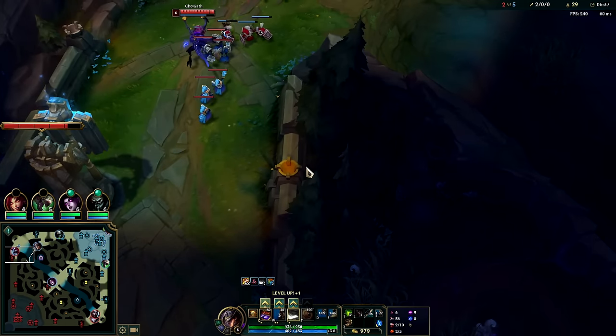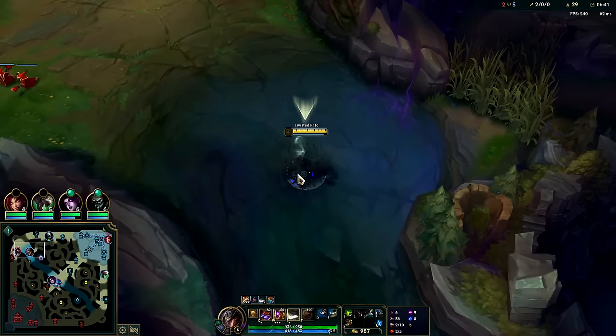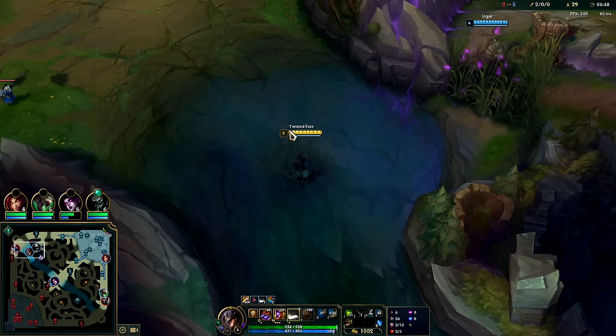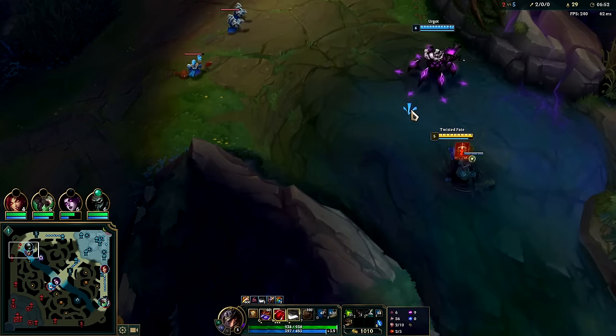You don't need mana on junglers in general — your jungle item gives you so much. We'll gank since this guy's nearby. Patience is key — hopefully Ergot doesn't scare him away.